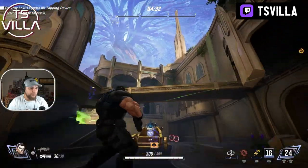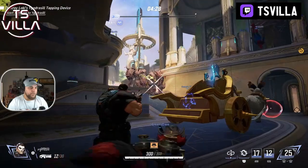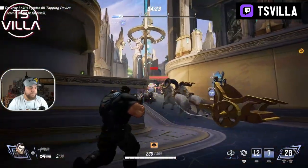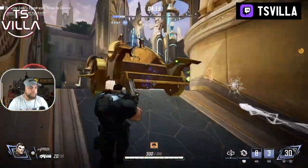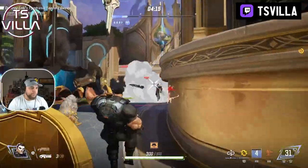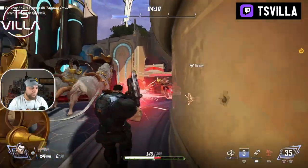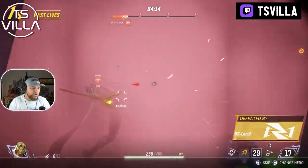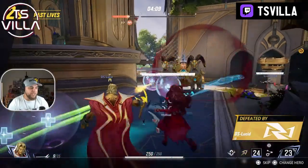We're trying to hold this position. Groot has put up a wall so we need to break through it. There's a magnet here, another group there, a scourge — we'll have that. There's a Loki — we'll get rid of the Lokis. We're dead. That was Scarlet Witch — no, it was Adam Warlock and Scarlet Witch together.